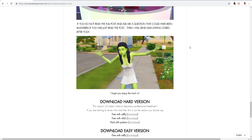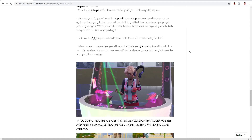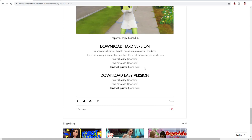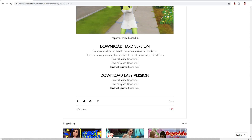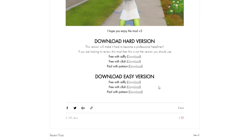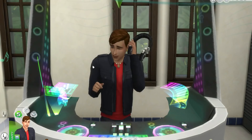It says certain events and gigs require certain days, times, and a certain mixing skill. When you reach a certain level you can start an event right away and DJ anywhere. If you haven't read the full post and ask a question that could've been answered by reading it, she will send man-eating ogres after you. To download this mod you can choose either version — I chose the easy one because I don't do unnecessary work.